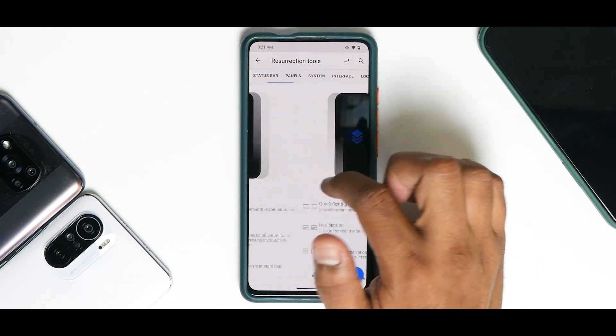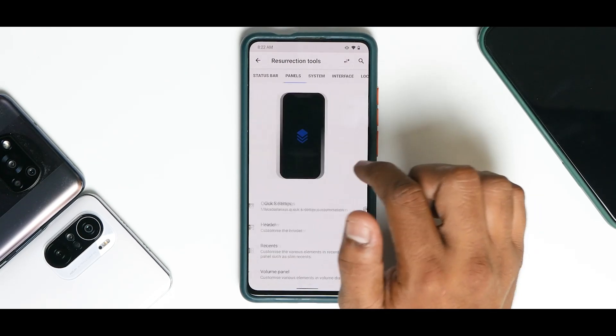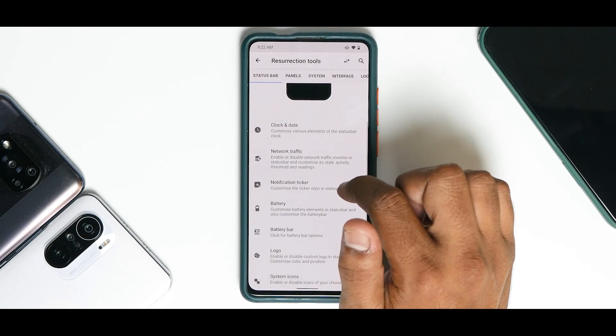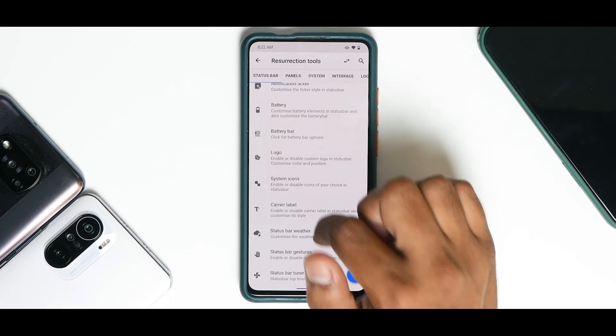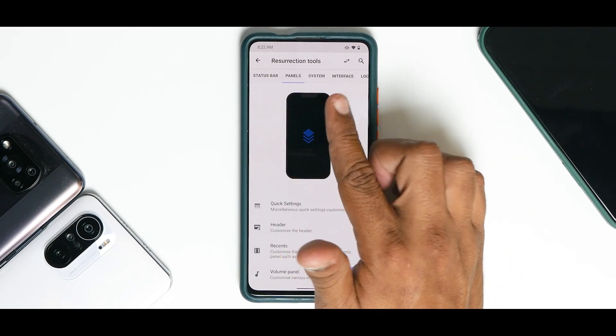In Resurrection Tools you have: Status Bar, Panel, System, Interface, Lock Screen, Animations, and Miscellaneous. Going one by one quickly — in Status Bar you have clock and date, network traffic, notification ticker, battery, battery bar, logo, system icons, carrier label, status bar weather, status bar gestures, and status bar tuner.